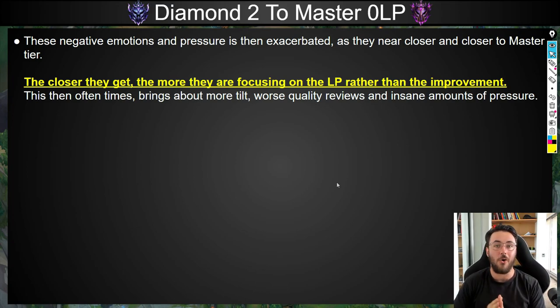These negative emotions and pressure are exacerbated as they get closer and closer to Master tier — because when you get close to promos, players who've been aiming for Master for sometimes even years start shifting their focus from improvement to purely focusing on the LP. They get to Diamond 1 50 LP, they're thinking 'two more games and I'm in promos.' And then in promos they're not thinking about improvement or learning objectives at all. If they lose that promo or demote back to Diamond 2, it brings about more tilt, worse quality reviews, and an insane amount of pressure.